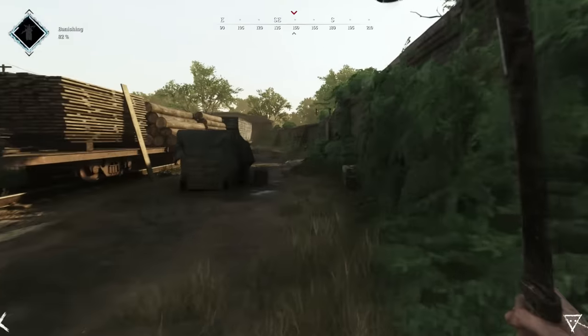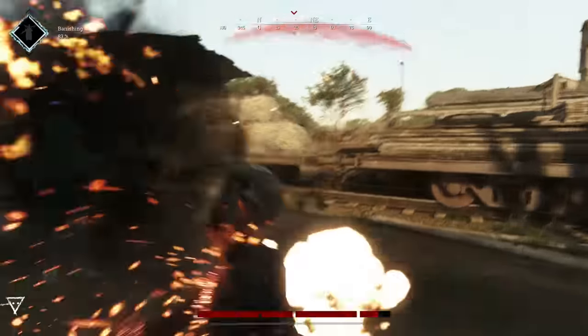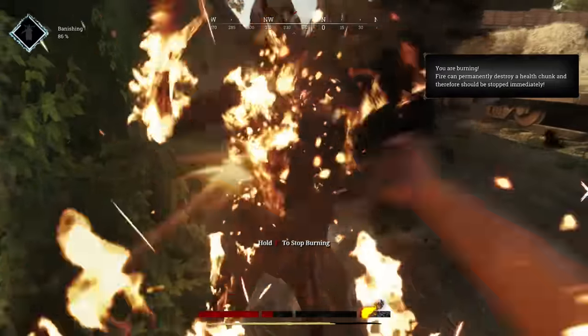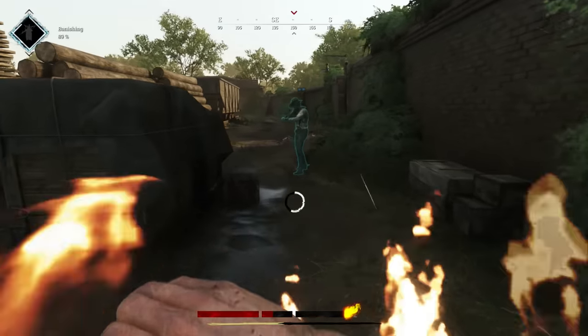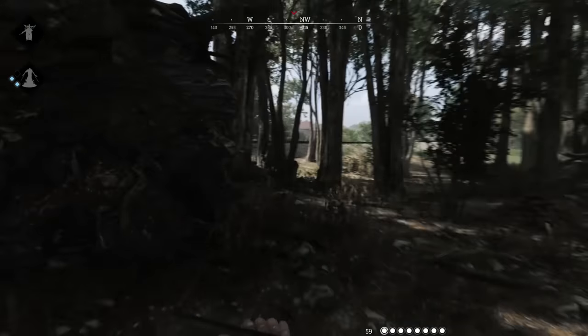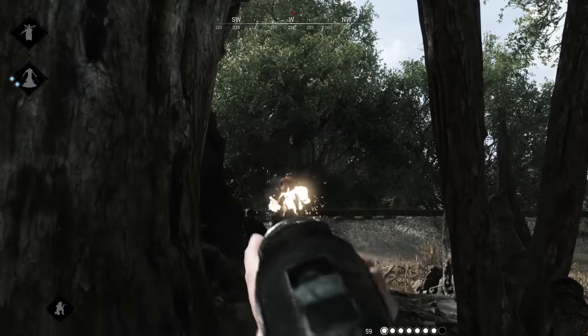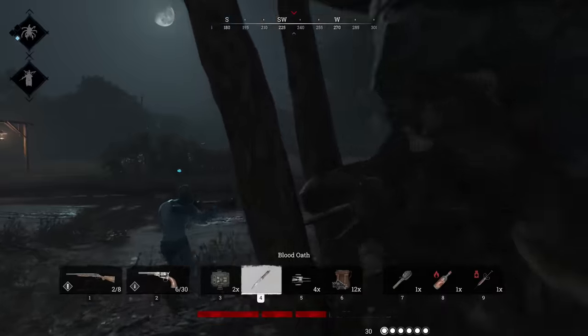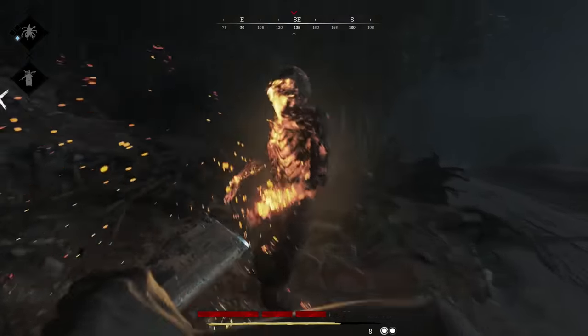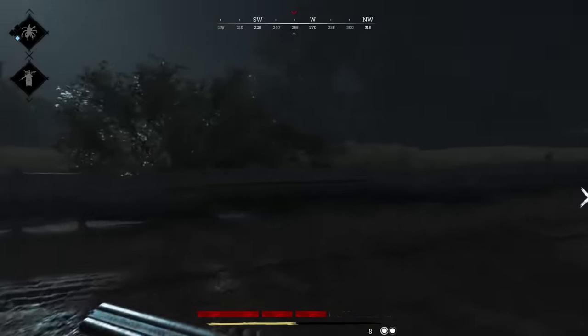Immolators are one of the more tricky enemy variants — avoid these guys like the plague. They make so much noise. If anything on the map is going to give away your position, it's probably crows, but it's probably also these guys. If you do engage them, don't pierce their skin with bullets or a knife. Instead, take out your rifle, your shotgun, or your pistol, and hold down the melee button to do a heavy melee attack. This will hit them with the butt of your weapon. In four or five hits, they will hit the floor. This is best done in conjunction with another player.